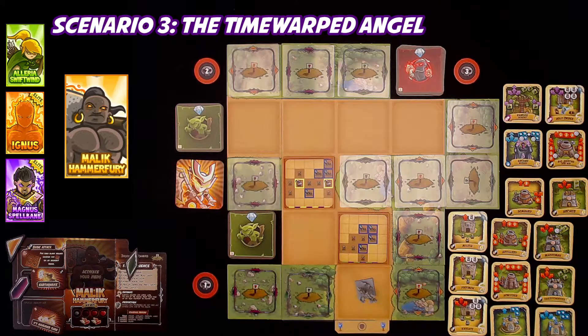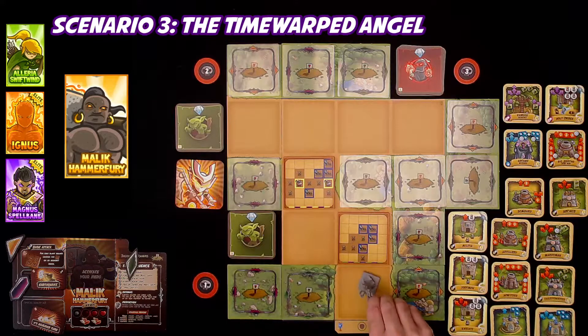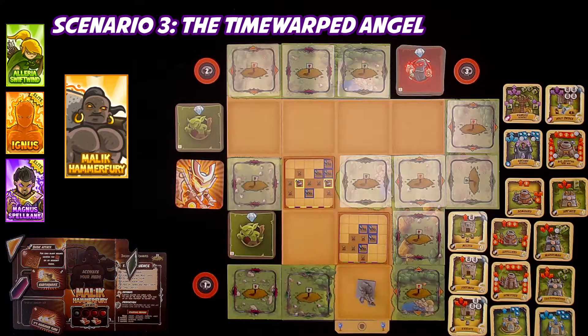So we are escorting Lilith across the board here. Then we get to use her hopefully in future scenarios. If there's a tile in front of her at any time when it's time for her to move, we lose the game.